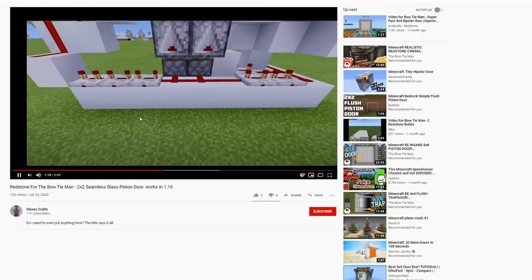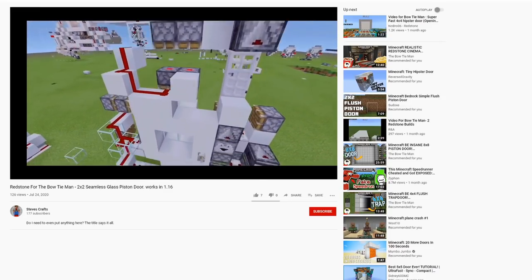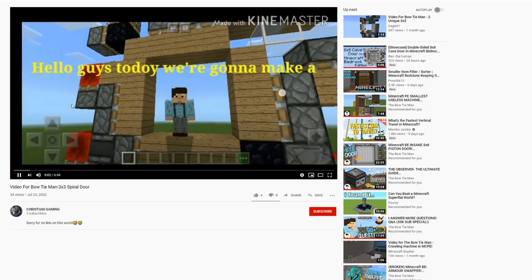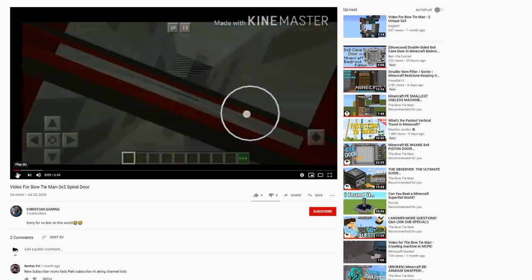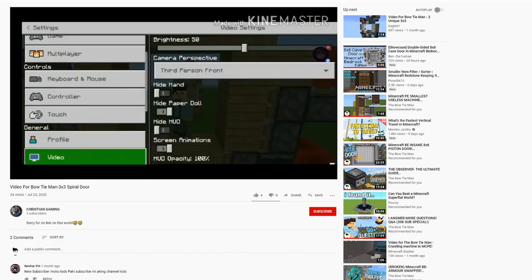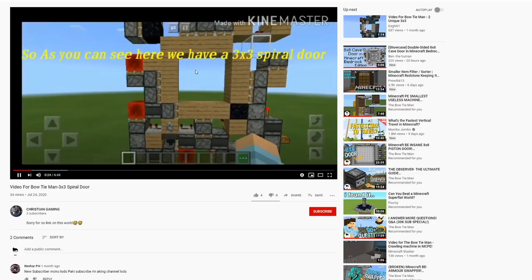I'm getting a bit of a headache today, but I just realized I've got so many more to go — I've got to speed this up. Another one is a three by three spiral door by Christian Gaming. Let's have a look — hold up, whoa! He's using my skin. I'm so used to seeing my skin in Minecraft that it's become the norm for me. It's quite cool seeing other people use it. As you can see, we have a three by three spiral door.